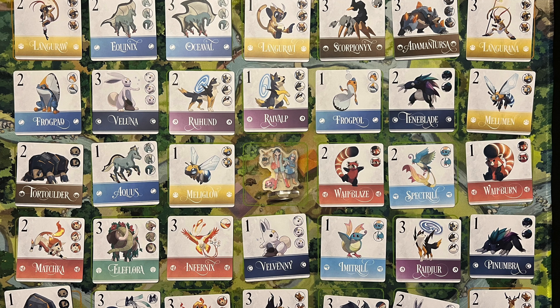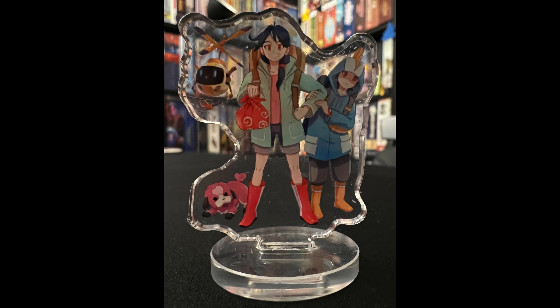The game features 48 wonderfully illustrated Aethermon creature cards that all have their Aethermon world lore written out on the back of the card, plus 12 game-changing artifact cards along with a rather splendid acrylic standee.